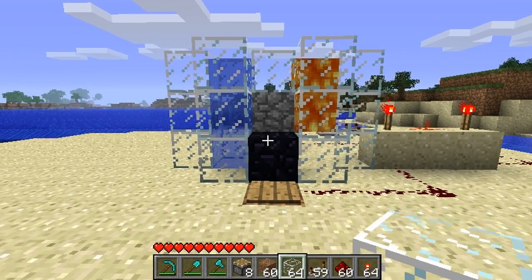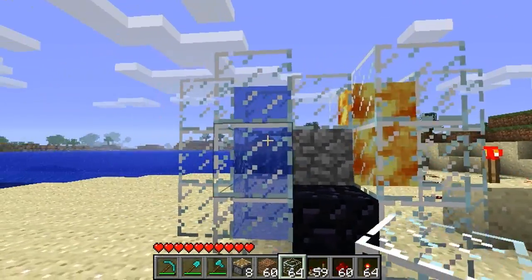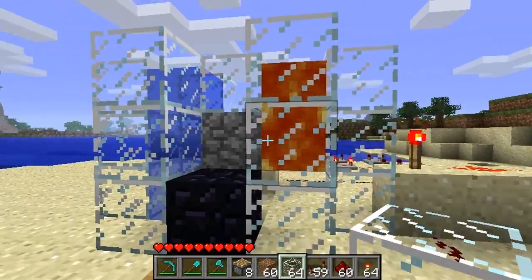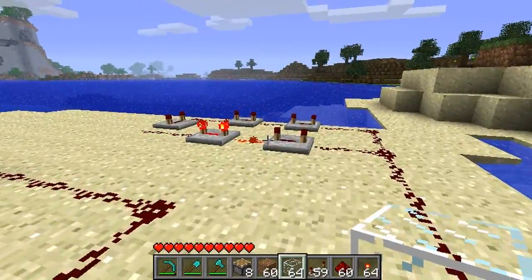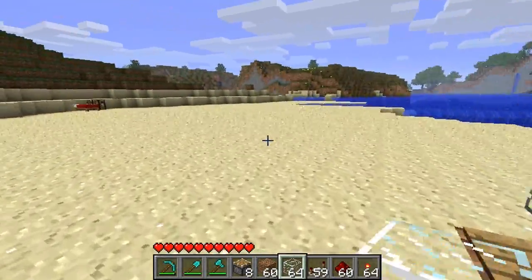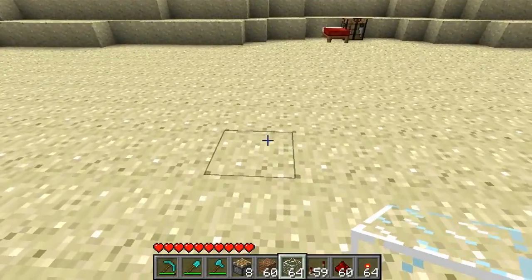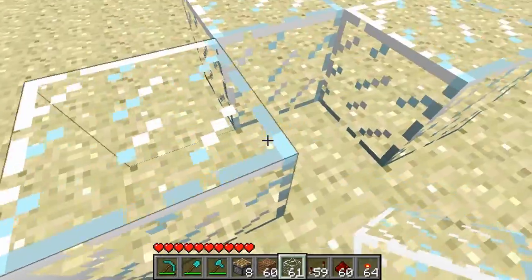I chose to make mine out of glass just because it looks more aesthetically pleasing. But basically it's just two columns separated in the middle — one's water, one's lava obviously. They flow into each other to create the cobblestone. I have an AND gate here and a 5-clock in the background. I'll show you how to make these. I'm going to make it out of glass again. For starters just place three blocks in kind of a diamond shape like this.